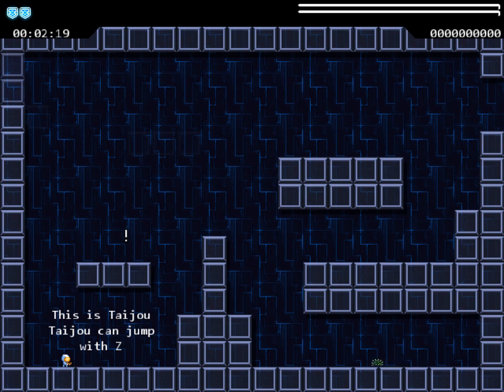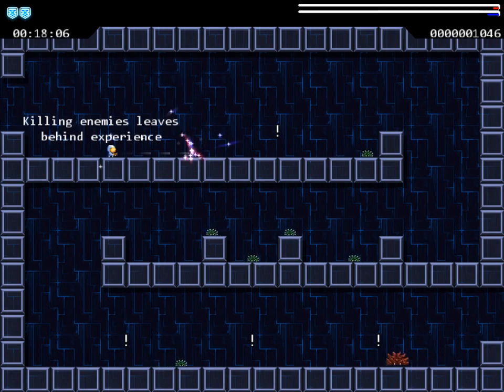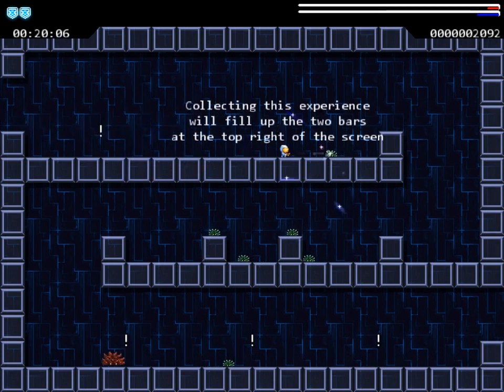Alright, that's Taijo. He's a tiny man in a spacesuit. He can jump and he can shoot. That's really all he needs to do. As we kill enemies, little red and blue glowies fly out of him. That's experience. We collect that, like it says.